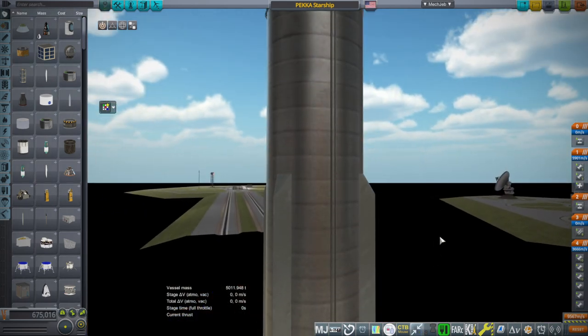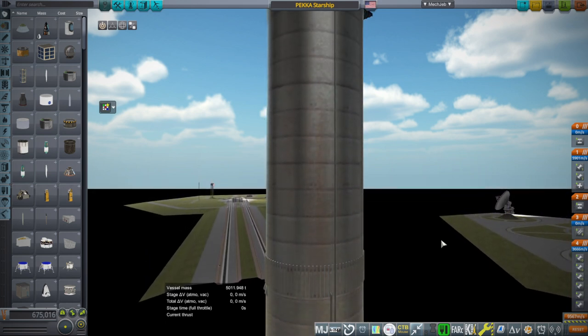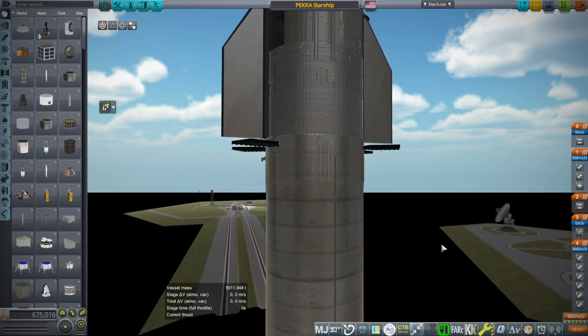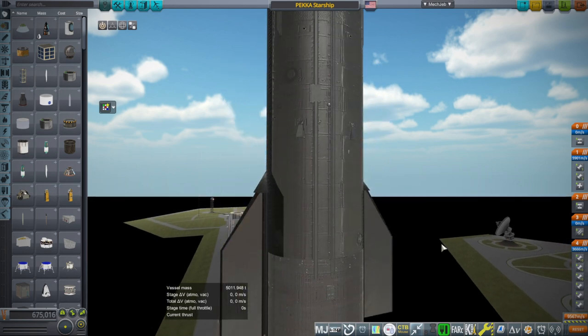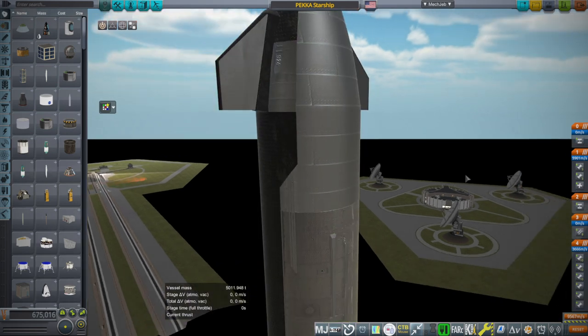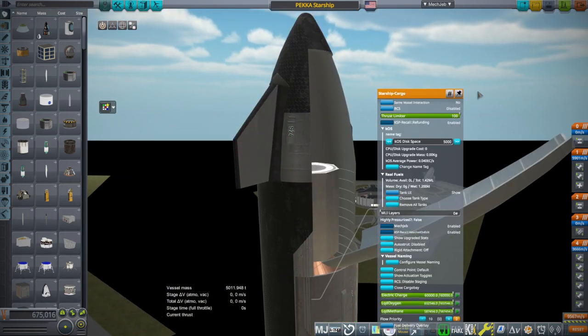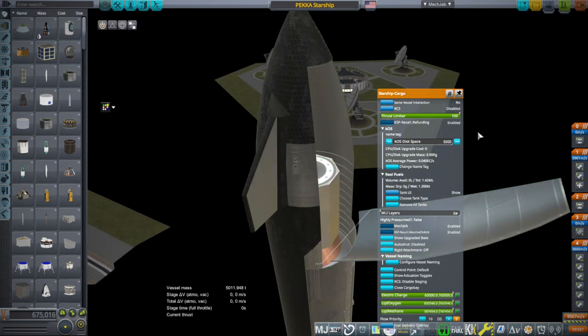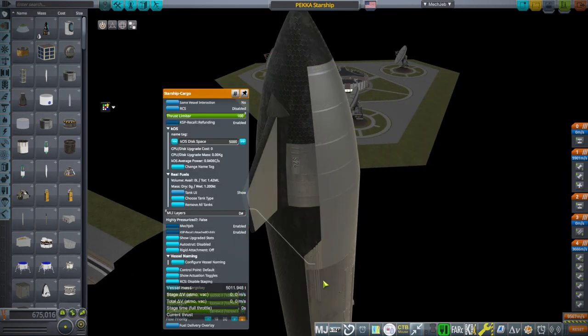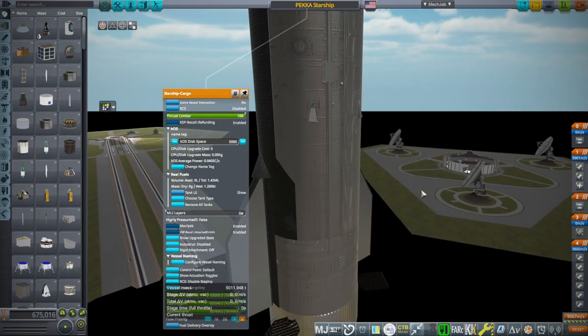This is not my model — it's a model by P.E.K.K.A. I have contributed textures which are somewhat imperfect, especially in the area of the cargo bay. We don't really have a cargo bay on the existing Starship, so I don't know exactly how it would look, but I've made just temporary textures for that. The model and the mod are P.E.K.K.A.'s, so he will have to decide how to distribute it and when.